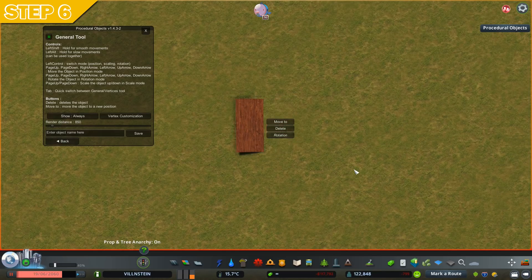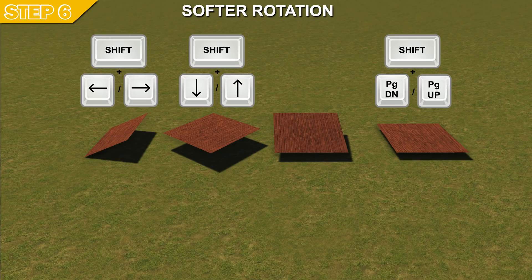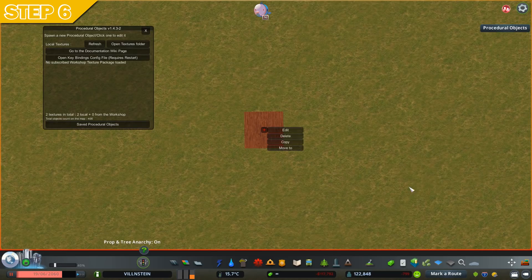For rotation, switch the option to Rotation and use the arrow keys or Page Up/Page Down to rotate the decals as you please. For softer rotation use the Shift button, and for very fine rotation use Alt+Shift. Just play with it and you'll find how they work.